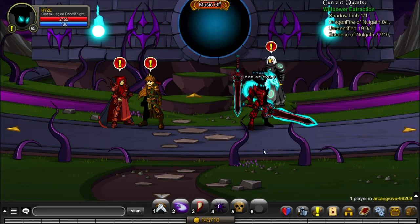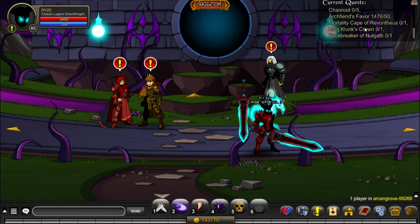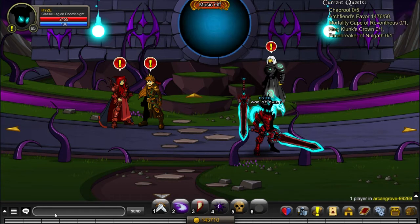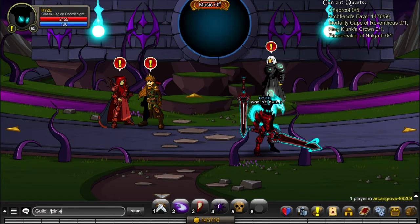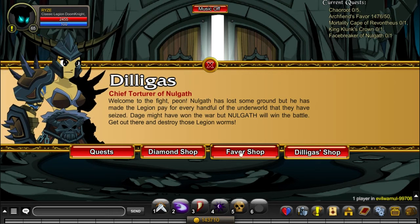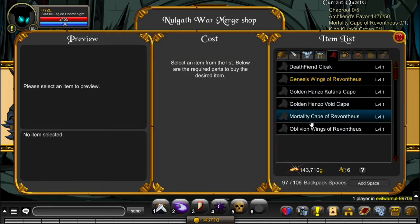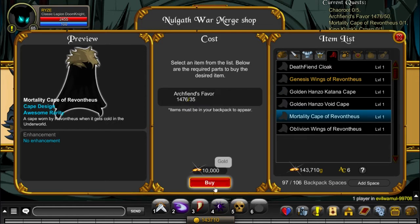Now we will get the last item required with only gold and some Arcane favors, which is the Mortality Cape of Redontius. You get that in Evil Warnell — press on Daily Gas and favor shop. Here you find it for 10,000 gold and 35 Arcane favors.